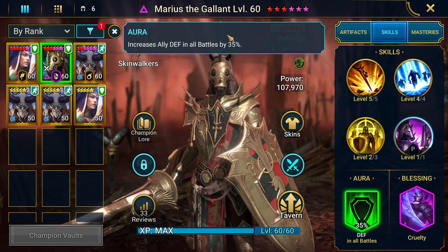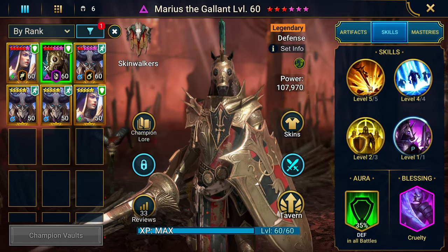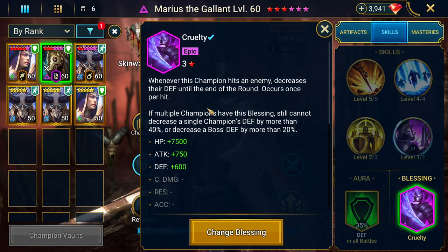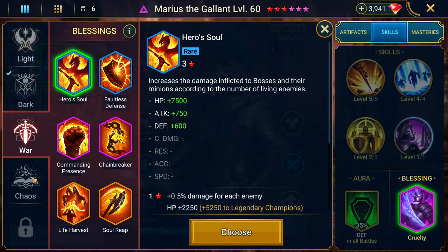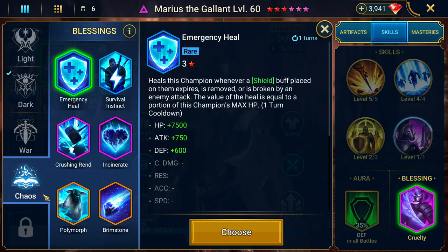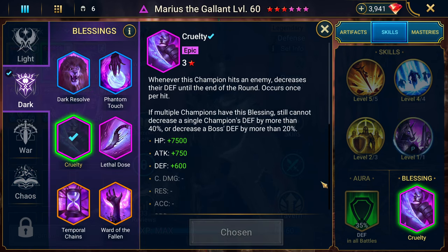His aura gives Increased Defense to all allies in all battles by 35%, which is strong. His blessing is Cruelty - whenever this champion hits an enemy it decreases their defense until the end of the round, bumping up to 20% for champions and 10% for bosses, giving him an extra boost. Another good option might be Crushing Rend, where the first hit each round ignores a percentage of the target's defense - one percent per 40 levels.